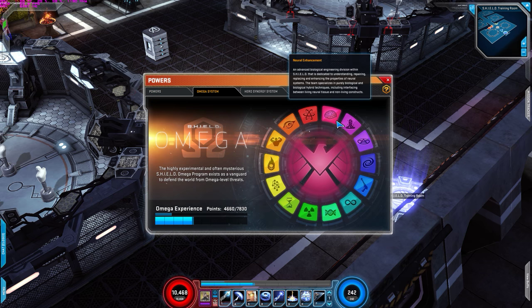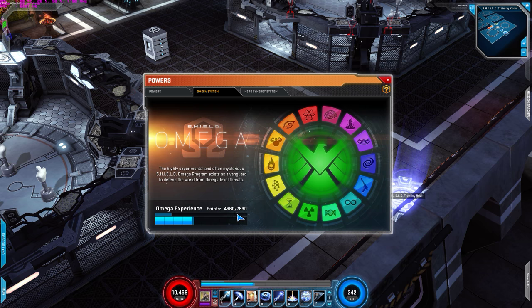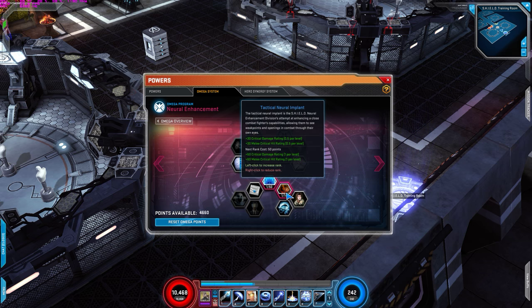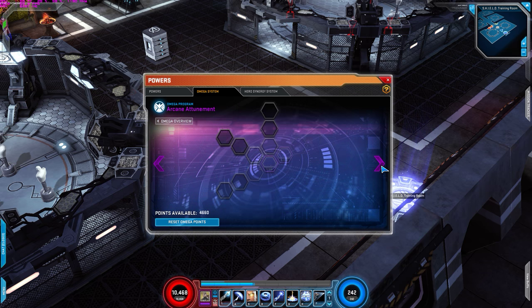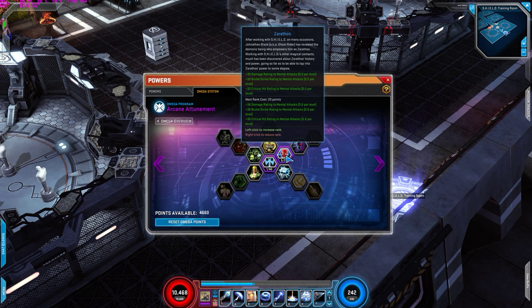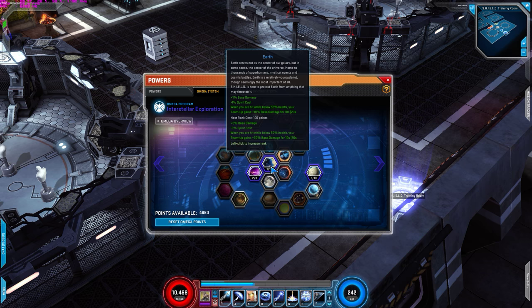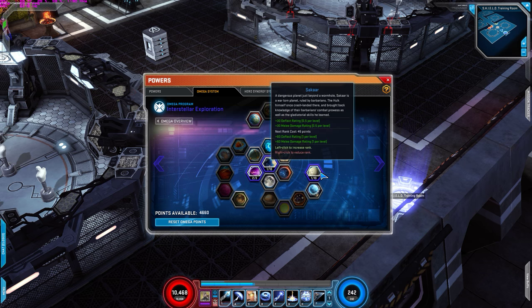For the Omegas — roughly 3,000, a little over — Neural Enhancement: one for Tactical Neural Implant for the melee critical hit rating and critical damage rating. Arcane Entombment: I used 5 for Sarathos for the extra damage to mental attacks. Two for Eagle of the Living Planet for the durability, speed, and energy — he is a bit weak so durability does help. One for Earth because of the extra base damage, and one for Sakaar for the deflect rating and melee damage.